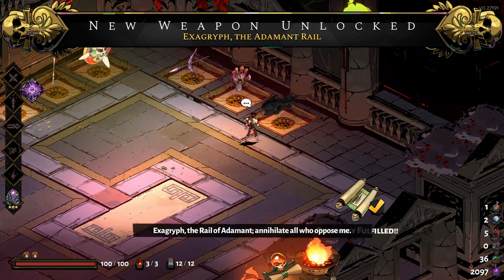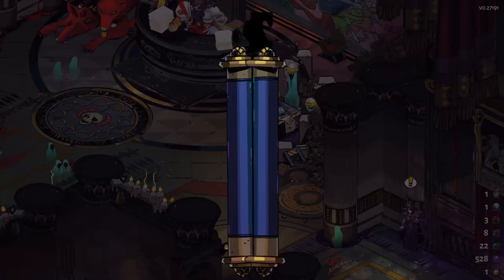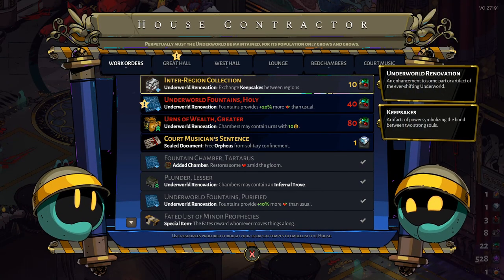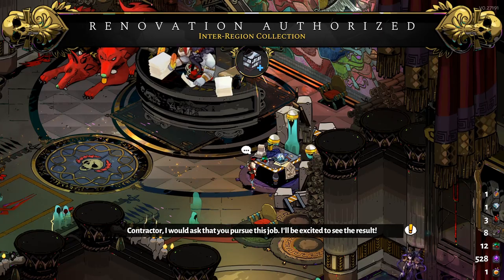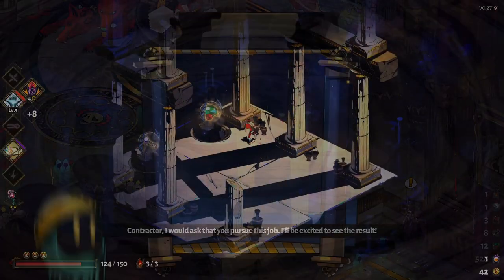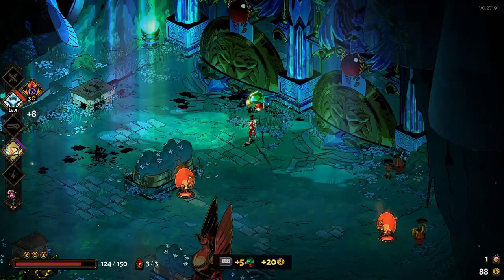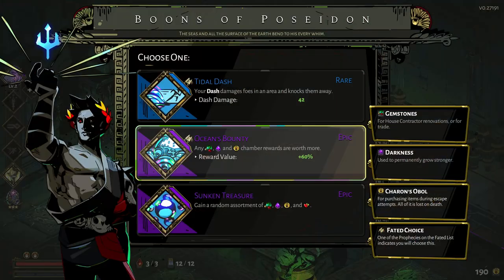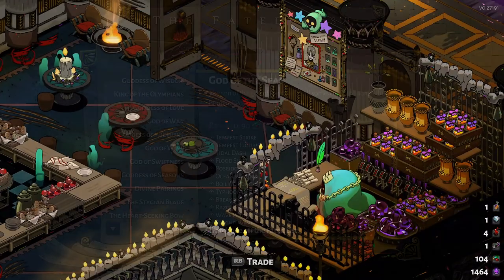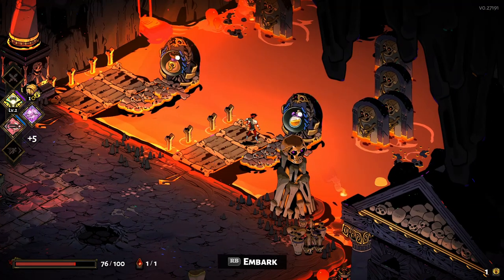I mentioned the House Contractor several times now — with what do you pay him? Well you can offer him gems to get the renovations done in the realm, which can benefit you overall in runs. Gems are found during your run and gained as a room reward. Keep in mind that doing a skull room will increase the reward amount. They also come from Infernal Troves, fishing, boons from Poseidon, completing prophecies, and the Wretched Broker.